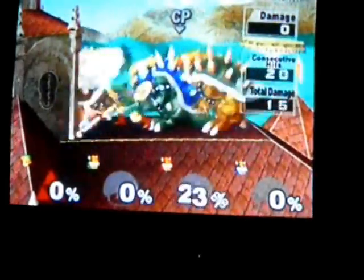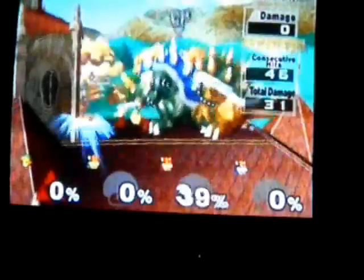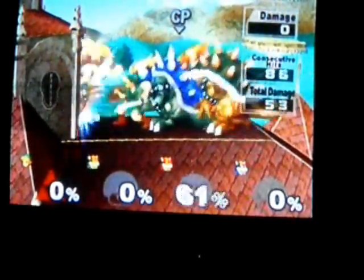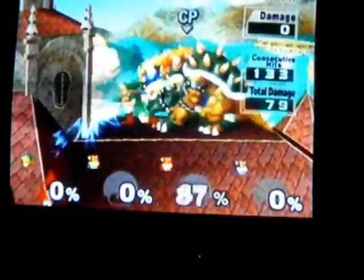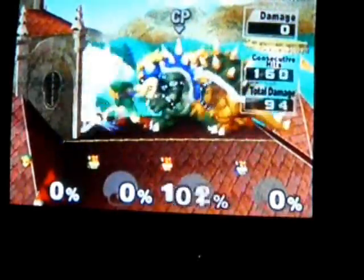And there you have it. If you don't have Green Bowser walking forward, then you get a relief, and Young Link will eventually stop with the combo. And that, my friends, is how you get a combo higher than 800.